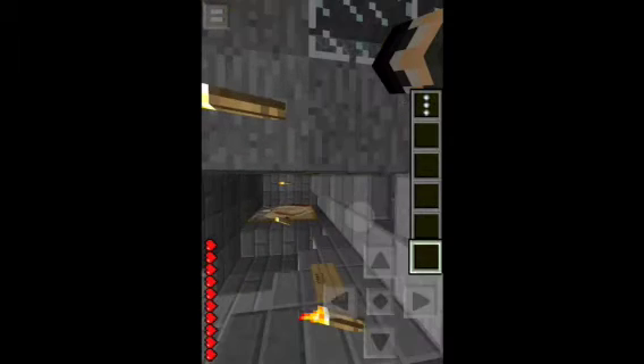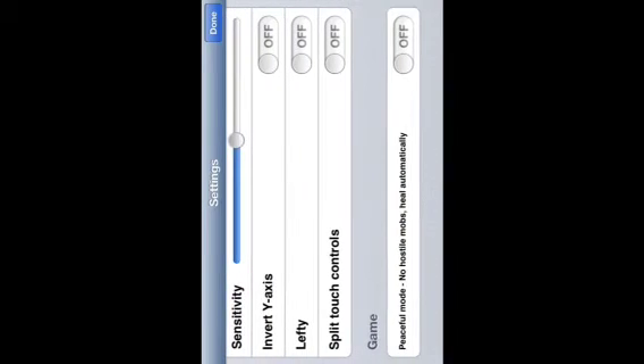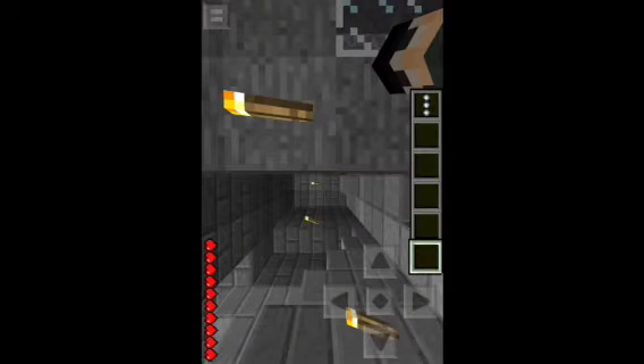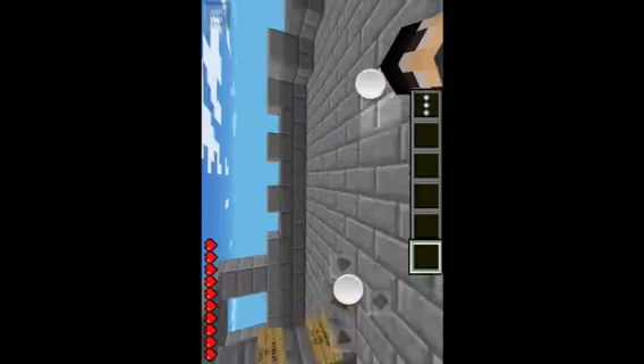I put it on peaceful because the map said to keep it on peaceful. I also have a sprint mod installed because I heard there's gonna be parkour that wasn't originally meant for Pocket Edition, so I re-downloaded the sprint mod so I don't have to worry about that.